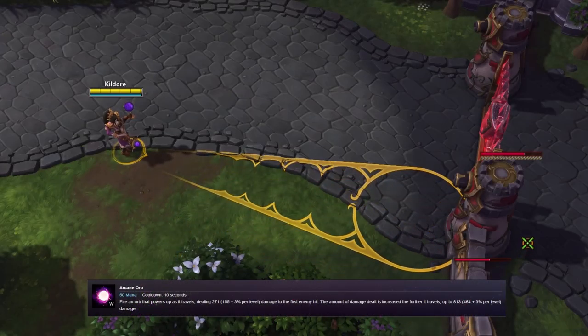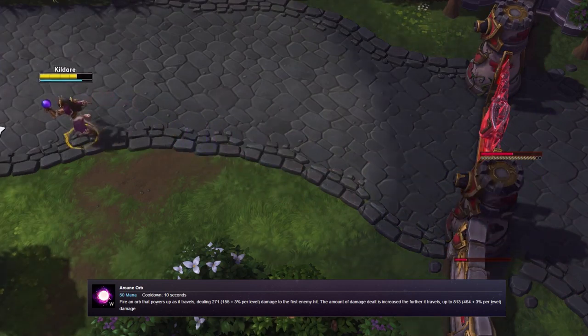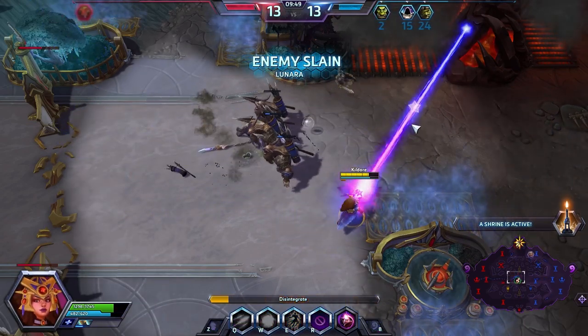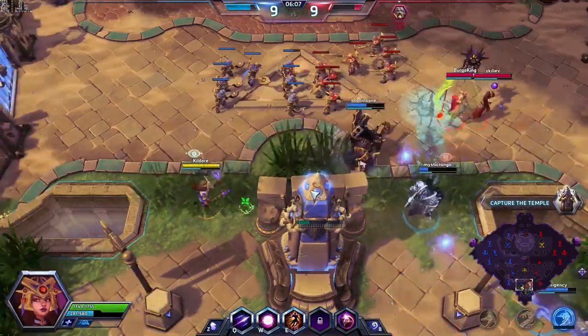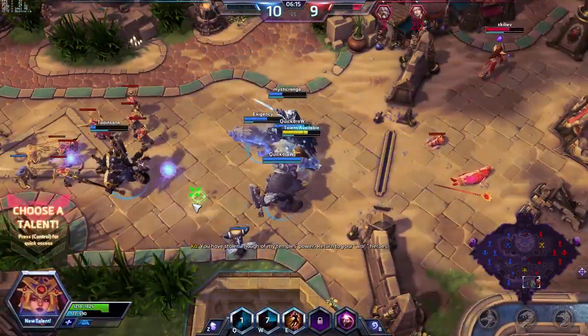Her W is Arcane Orb, which sends out an orb that deals more damage the farther it travels and explodes on the first target it hits. This is Li Ming's main source of damage. The orb travels fairly slowly and is easy to dodge if foreseen, so starting its path in fog or out of line of sight will help ensure it lands. It will explode on contact with minions, so keep this in mind. It has a long cooldown, so use it at the right moment. Always try to land it as far away as possible to maximize its damage.